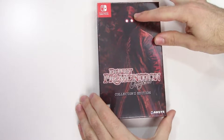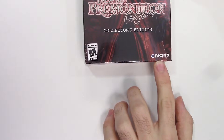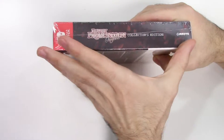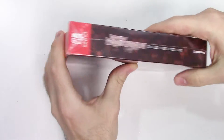Here we see the front cover with this character, and down below we see that the game is rated M. It's developed and/or published by Axis Games. Moving on to the left side, we see the title again in the continuation of the front cover graphic, and here's the right side — we're gonna see the same thing.